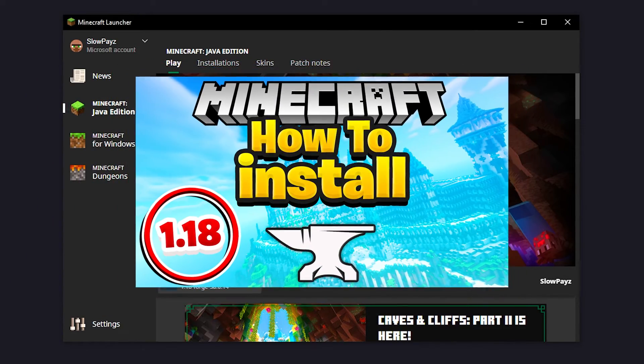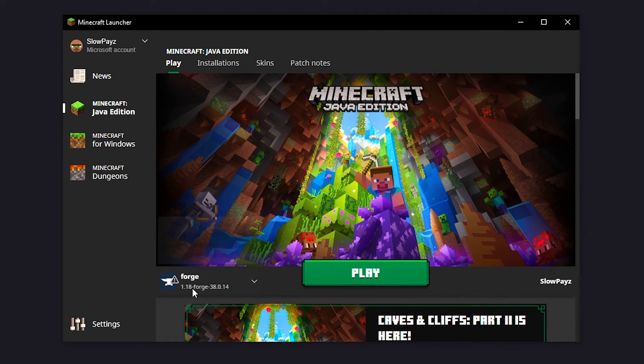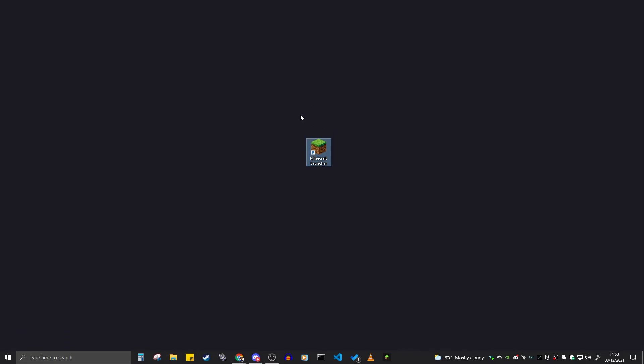I will leave a link on the screen and also in the description down below on how to install Forage. Once you've actually installed it, just close down the launcher and come over to these two websites.